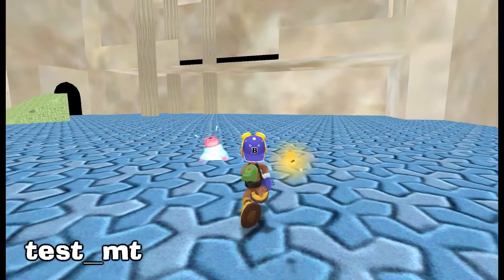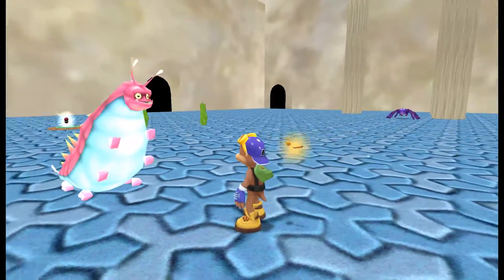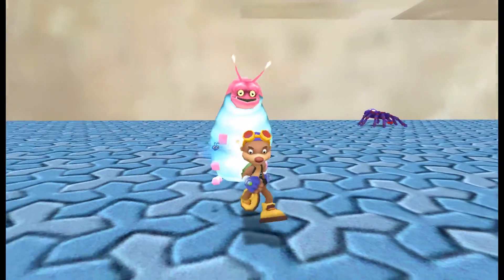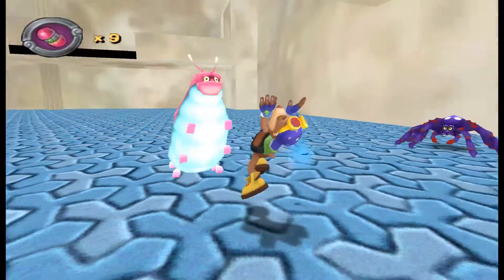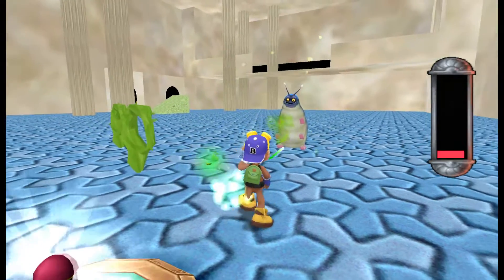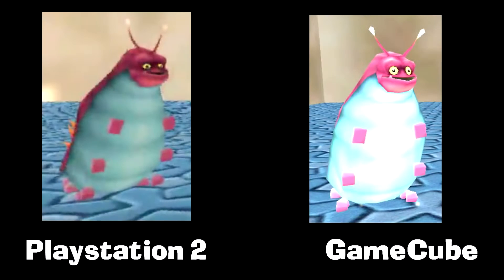This red worm enemy can be found in the test level Test MT. Unlike the blue worm which appears in the game, this red one is larger and does a roll attack instead of spitting acid. It can only be defeated by hitting it with a bomb, which turns it into a blue worm. For some reason this worm is more pinkish in the GameCube version and redder in the PS2 version.